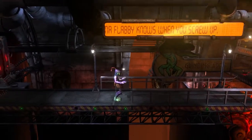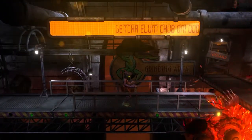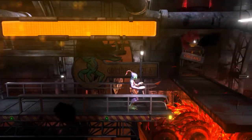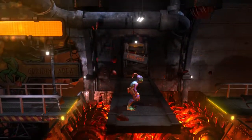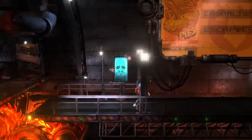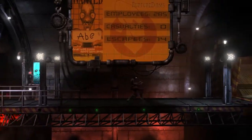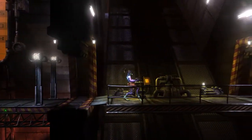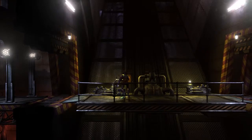Mama Flabby knows when you screw up. Okay, so I got to time my jump correctly here. We already saved 14 Mudokens, so we're well on our way. Okay, we got an elevator here. Can we use this elevator? Yes, we can.